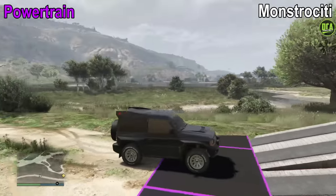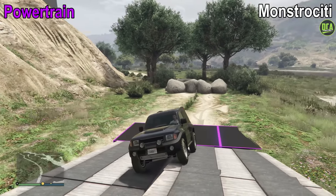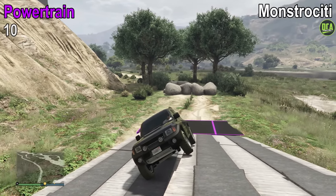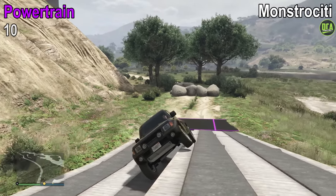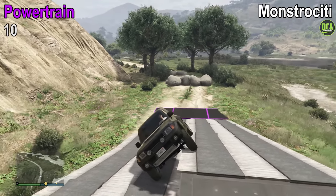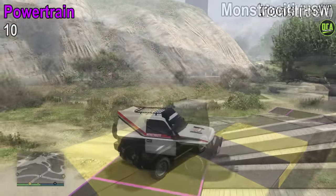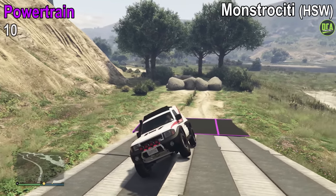Powertrain is very good for the Monstrosity. No wheel spin at all throughout the entire obstacle, which gives it a perfect 10 out of 10 for this test. The HSW variant again performs identically — no wheel spin either, 10 out of 10.